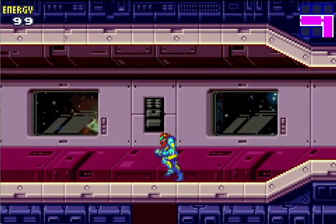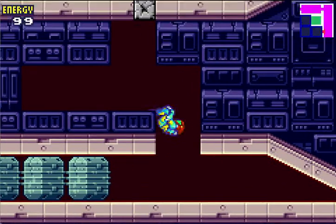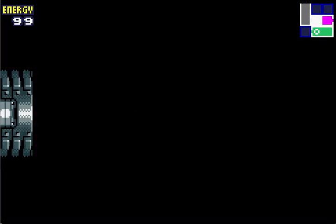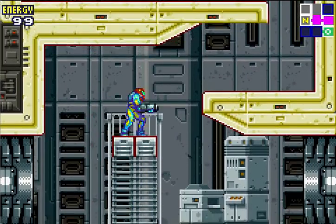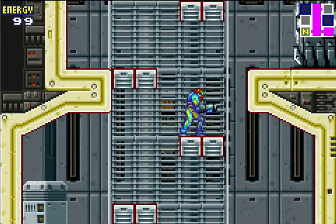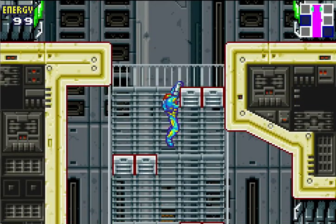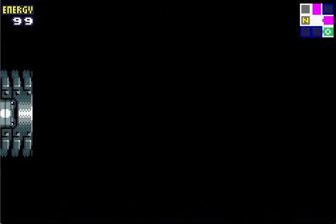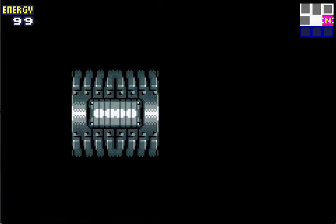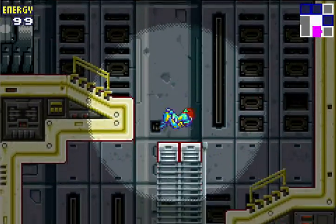I remember you can go down here. Let's see if I can break this. You need the speed things to break this though — that's right. I can't get through there. The doors are already open, so let's see what's up here. I'm gonna get locked in that navigation room. We don't have the ball yet, can't go in there, can't crouch walk or whatever.